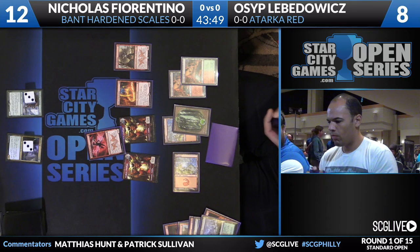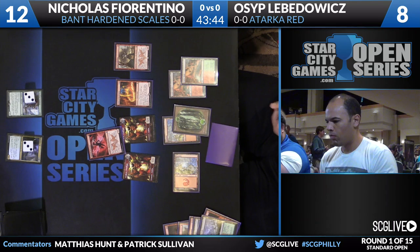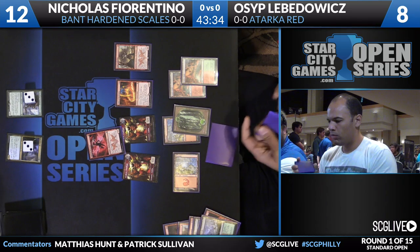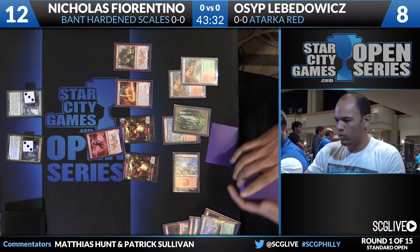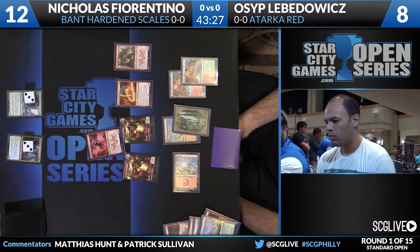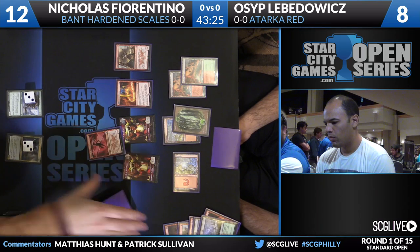It looks like Osip's going to go for a kill, or a lot of damage. He's dashing Lightning Berserker and fetching right now. The last card in Osip's hand is Temur Battle Rage, so he doesn't actually have Atarka's Command. He's trying to pump either the Lightning Berserker or the Abbot of Keral Keep with double strike. It's actually not a lethal amount of damage with Fiorentino at 12, and that's even before the Stubborn Denial Nicholas is sitting on.